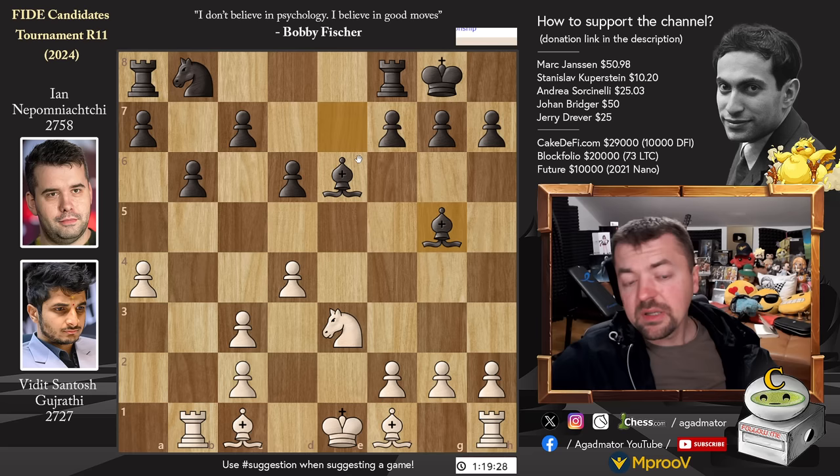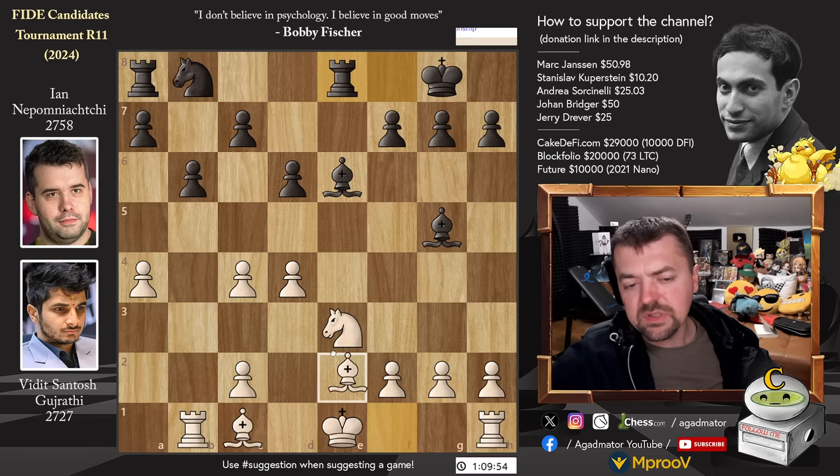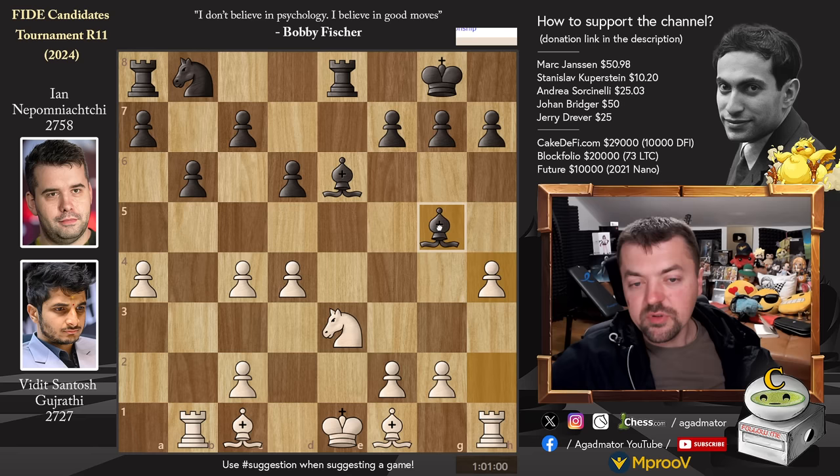Vidit has better central control, the semi-open B file for the Rook, and also the Bishop pair. So it's an equal position. We have Pawn to C4, Rook to E8. How do you continue with your King on E1? For example, you play Bishop to D3, then Bishop to D7 and you're not very happy. That's why Vidit played Pawn to H4, attacking Nepo's Bishop. Bishop to F6, and now Pawn to C3, defending the D4 pawn this way.